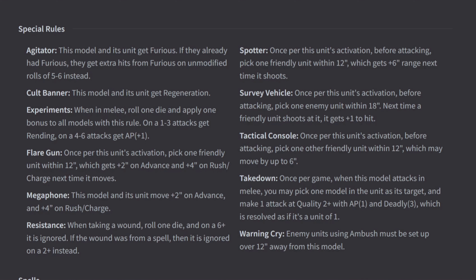Glare Gun: once per activation, pick 1 friendly unit within 12, which gets +2 inches on Advance and +4 inches on Rush and Charge next time it moves. Megaphone: this model's unit moves +2 on Advance and +4 on Rush and Charge. Tactical Console: once per activation, before attacking, pick 1 other friendly unit within 12, which may move up to 6 inches. All three of these together show that movement is a big theme with this army. Resistance: when taking a wound, roll 1 die; on a 6+, it is ignored. If the wound was from a spell, it is ignored on a 2+.